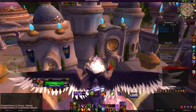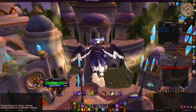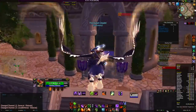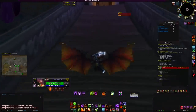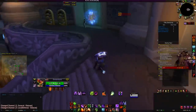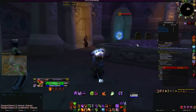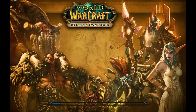So after you teleport from here you come right over here. The place you just were — you see it didn't slow my fall. You use this portal here, not the one down there — you use this one here.